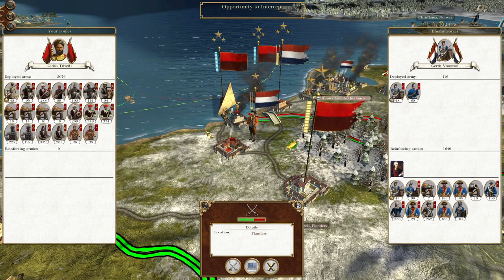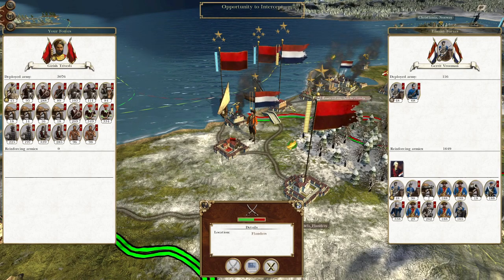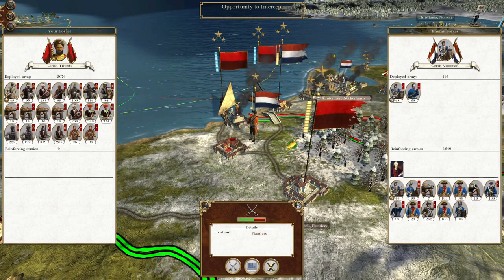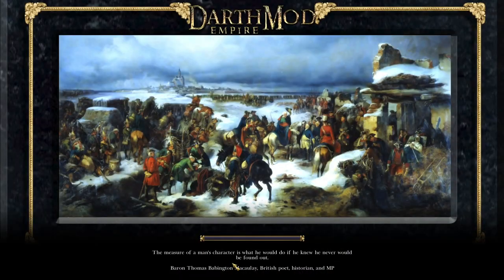What's up guys, this is the Broferman and I am back to bring you to the next episode of my Empire Total War let's play as the Kingdom of Mysore. In this episode we're intercepting some Dutch troops that are currently trying to raid my territory in Brussels, and we're also going to draw in the garrison force at Rotterdam. A lot of elite troops — let's crack on.